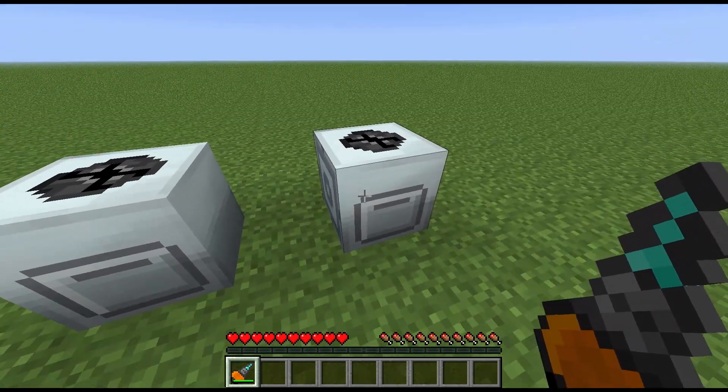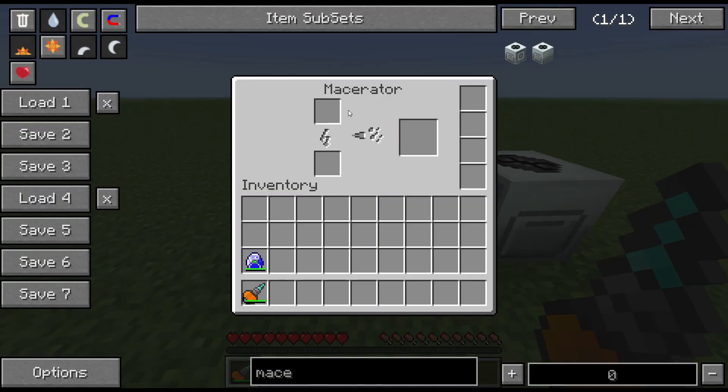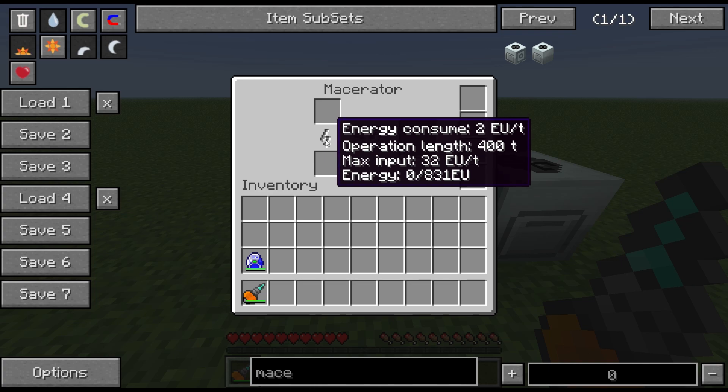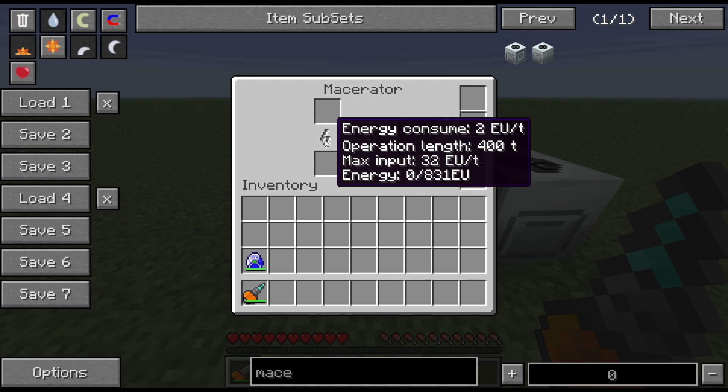The second one is the rotary macerator. The standard macerator, which you get from Industrial Craft 2, has upgrade slots down the right-hand side and a little energy bar in the middle. It will need power, and at the moment it's telling me how long it's going to take per operation and how much power it needs. It says 400 ticks — there are 20 ticks per second, so that's 20 seconds per operation — and it's going to take 2 EU a tick while it's working.